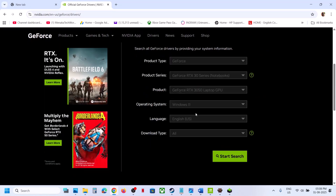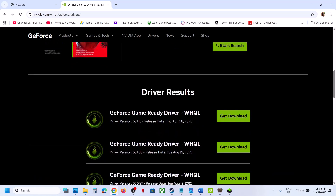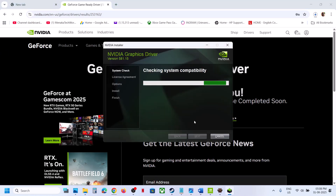Once you select your graphic card and operating system, click on 'Start Search'. At the very top you will see the latest graphic card driver — click on Download and download the file. Once the download is complete, run the EXE file.